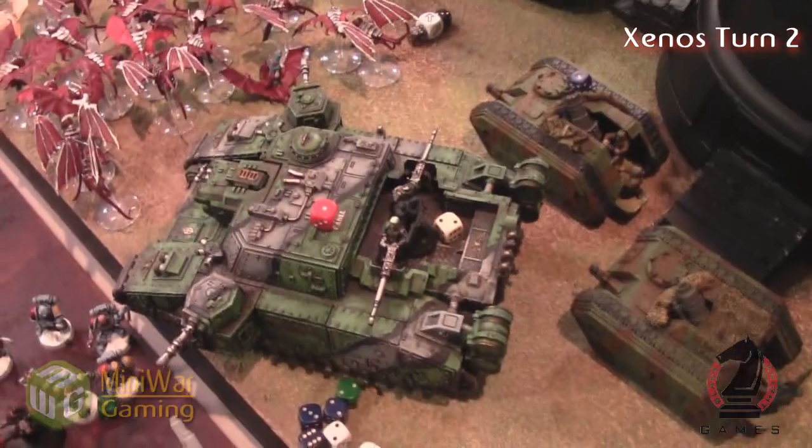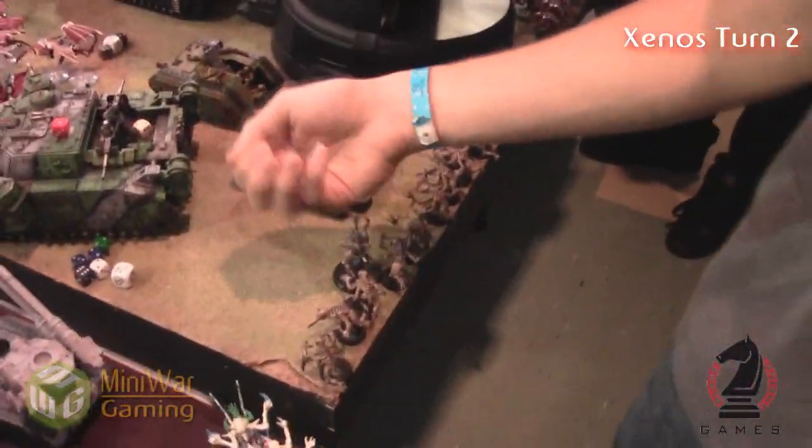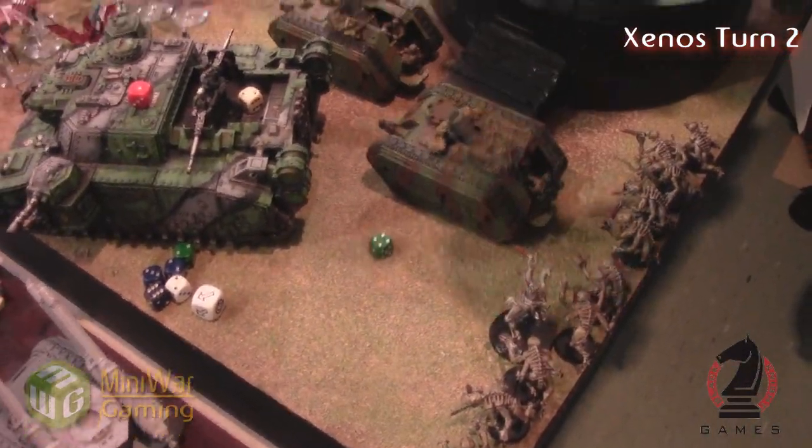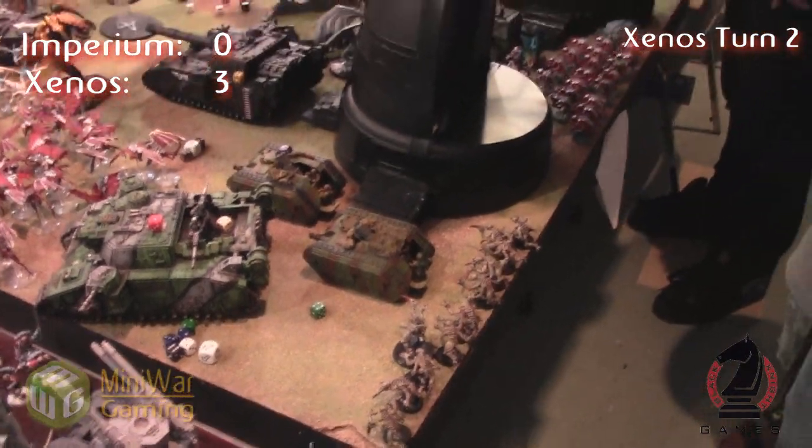The Titan just fired a D-strength weapon into the Baneblade. He's down to one structure point, and now we're going to see if we kill it. You get plus two to it, right? Because it's strength D. Yes. And he's open top. Roll — four, three. Oh, you got it. So that structure point is gone.